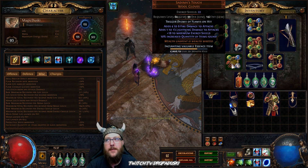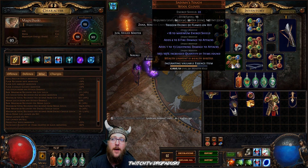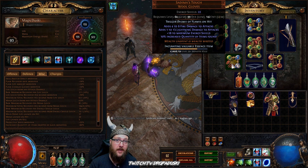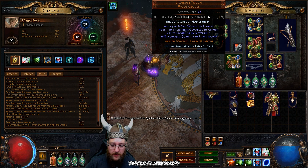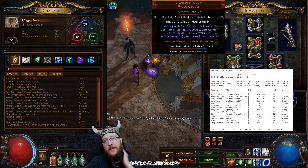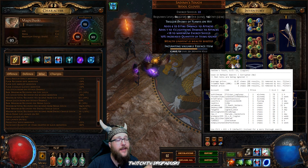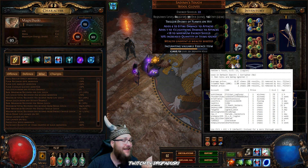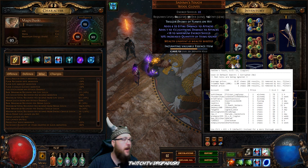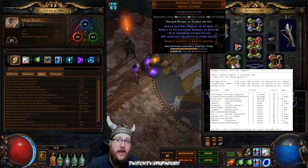Let's talk about gloves. The glove option is the Sedemus Touch, which gives you up to 10% increased quantity. These things are worth nothing if they aren't max rolled. If you do the trade macro on one, it'll pull up the average median — that's about one chaos. If it's max rolled, it's 30C. So when these drop, make sure to verify if they're max quantity, because if you're not going to use them, you can make way more currency than the macro is going to show you.